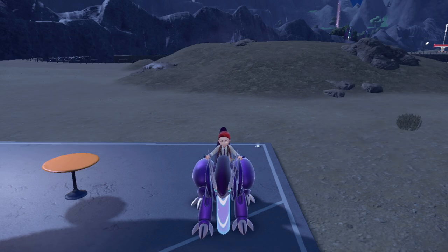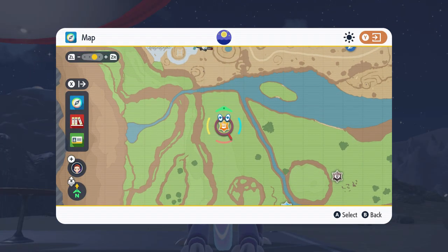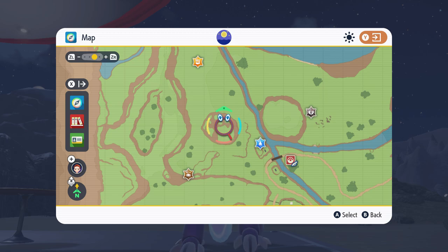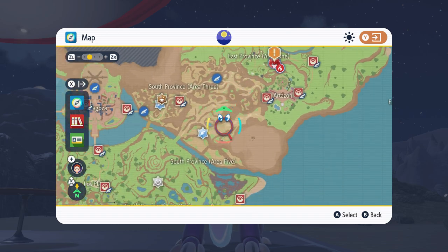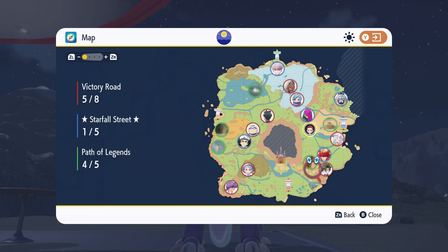First things first, you need to be nighttime and you don't need to do anything in order to actually get here — none of the main plot needs to be done. I will say that prior to getting here, I had done the Bug Gym for some levels and I defeated the first Titan just so I could have Dash.